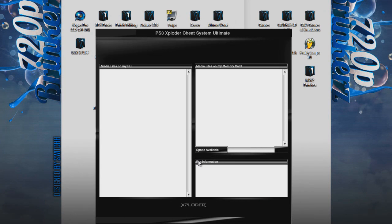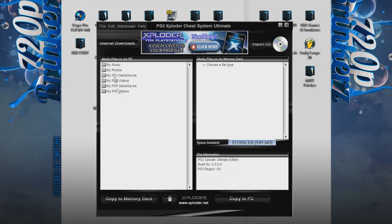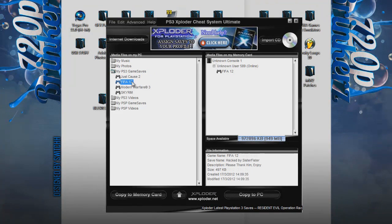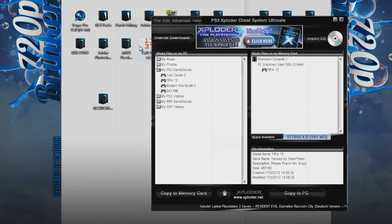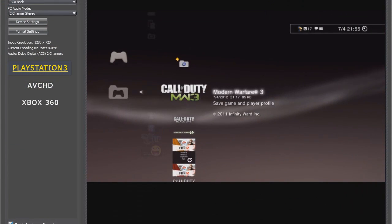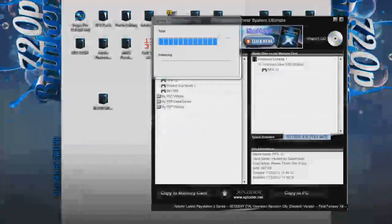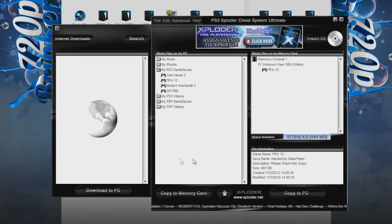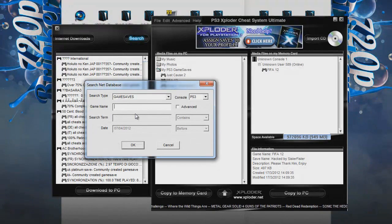Once it's open, you want to choose what you're going to mod. Go to My PS3 then Game Saves, and you'll see your normal FIFA 12 Pro that you put on your USB stick. I've got a modded Pro here already. To get that, you need to go to Internet Downloads in Exploder — it'll sign into your account. Just wait for it to load, then click Search.